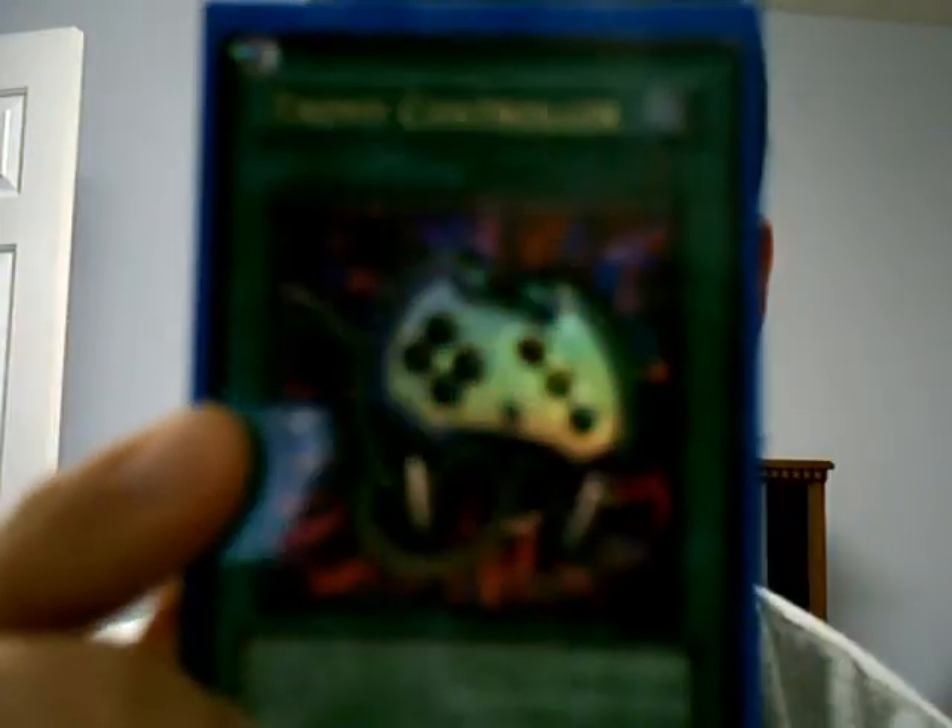I'm running a Scapegoat, just for Plasma — so I can summon Plasma in case I'm in a tight spot. One Enemy Controller, for stall purposes. Brain Control — take control of a monster and synchro summon, or attack. Could be a game decider, very useful.